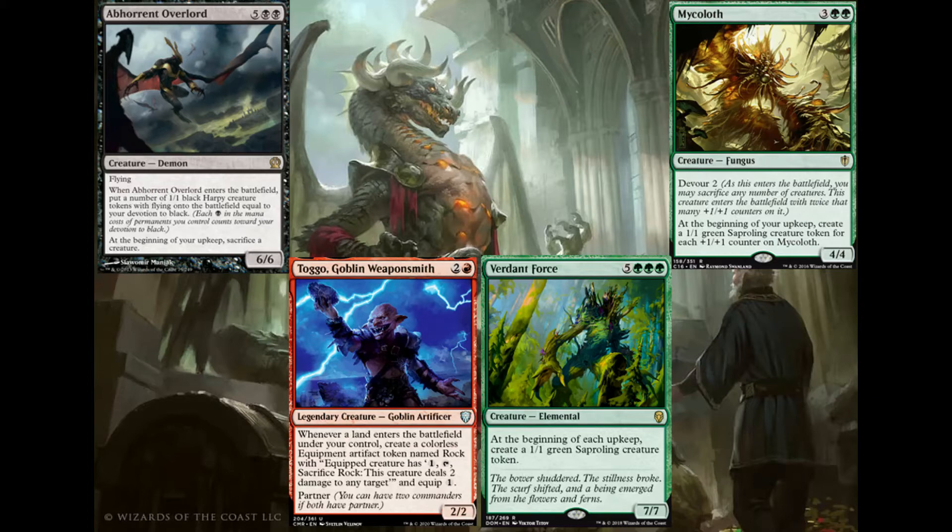Verdant Force is a little bit different — it's a lot more over-time value. It's 5 green green green for a 7/7. At the beginning of each upkeep, you create a 1/1, so it doesn't get immediate effect, but by your next turn you will have 4 tokens, then 8 by your next, then 12 — so it definitely pays off. However you do need to make sure you get this card out early so you can just get the value off it, because if not it's not worth it.